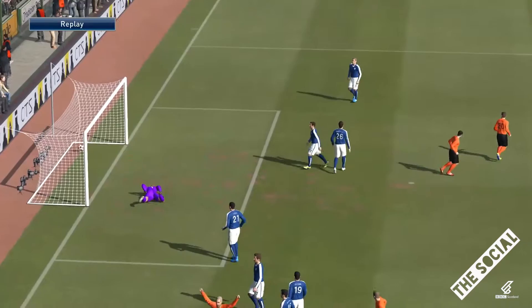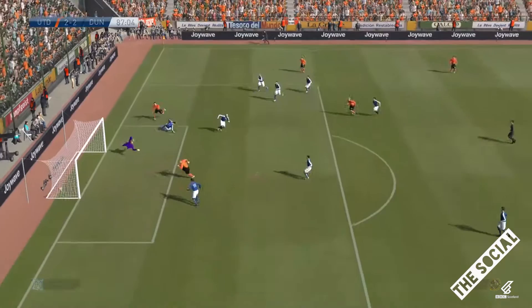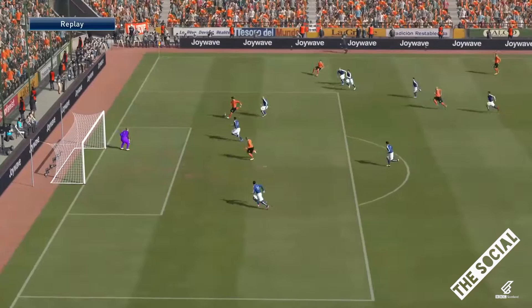Dundee slowly but surely coming forward with it, played into Harkins — oh off the post, they should have scored. Space for Dundee United down this wing, can they find the winner? Ball's played into Dow, Dow shoots — oh my god, it's another belter of a goal! Take a bow, Ryan Dow, what a strike that was. I've been on the edge of my seat here as if this has been a real life match, what a game this has been. Great pass forward for Dow and what a finish into the far corner.